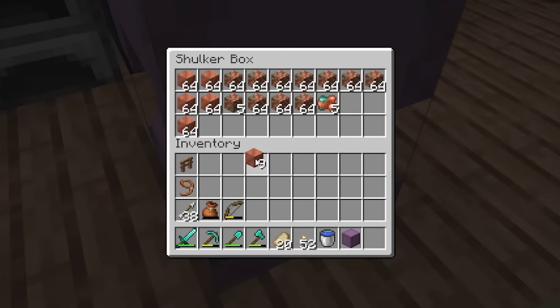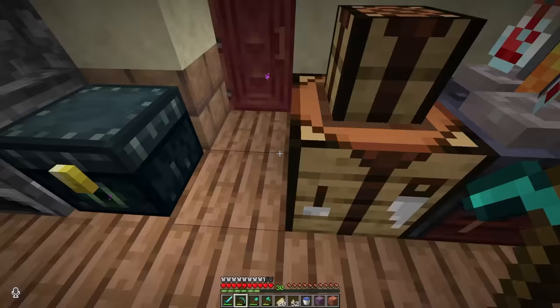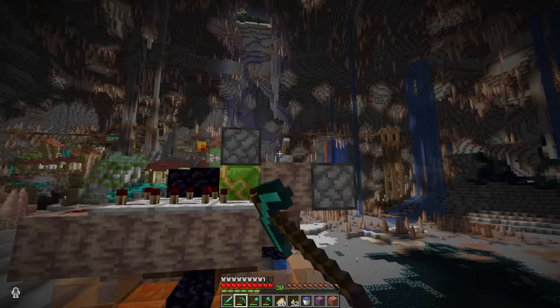Next up, I have a very important diplomatic mission, where we need to bring one block of copper, a book and quill, and lastly, an item frame. But since I just built the egg, I don't want it to blow itself up, so I'm going to turn it off for now.